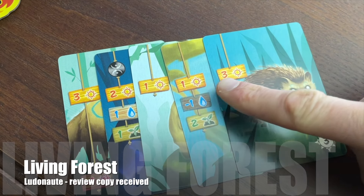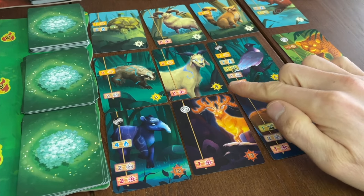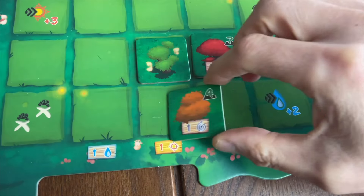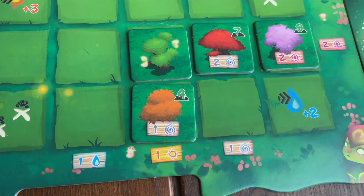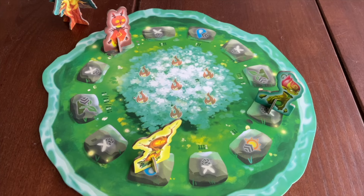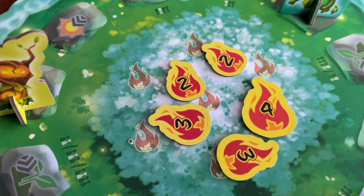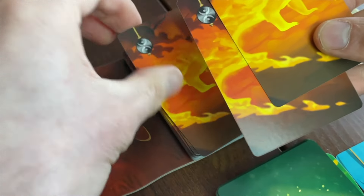Many recent deck builders use multiple currencies. In Living Forest, the left side of each card has a series of icons, each of which powers a different action. Suns allow you to buy cards to add to your deck. Saplings allow you to purchase tree tiles to add to your player board, and these give permanent symbols which are always present in every future turn. Wind allows you to move around a central board, giving you access to the action that you land on. And Water puts out fires, which prevents players needing to fill their deck with useless, punishing fire demons.